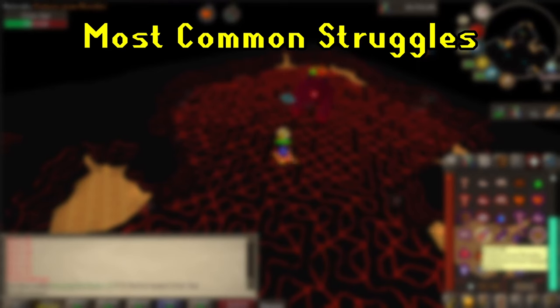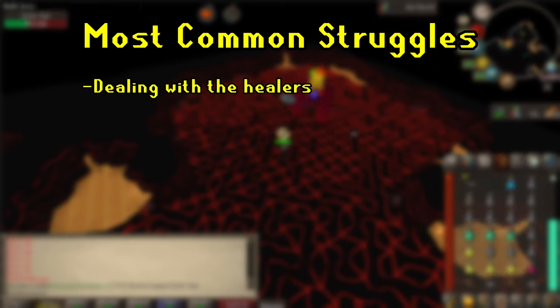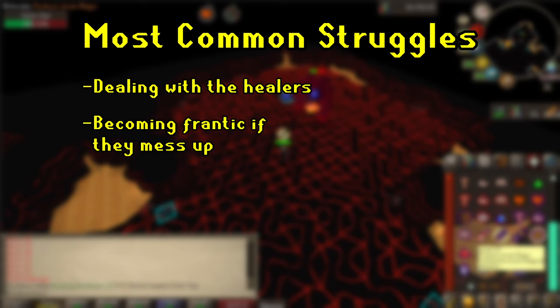The most common reason that people die at Jad is because they can do most of the prayer flicks just fine, but when it comes down to the healers coming out, it gets too much to focus on and Jad one-shots them.